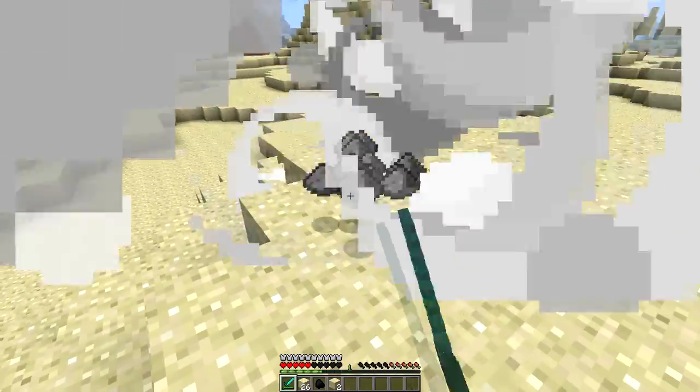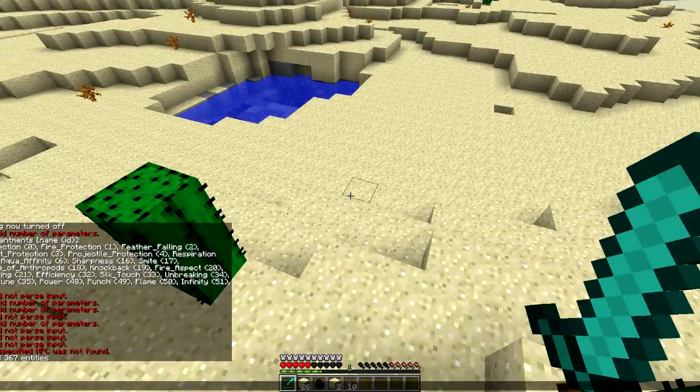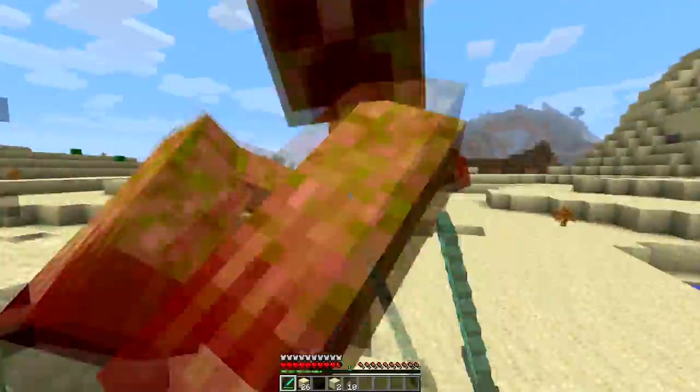Now we can break this stuff and get varieties of things — here you can see we get gunpowder. That's one of the things we can get, so let's actually kill another one of these and get another spawn egg and see what else we can get from it.